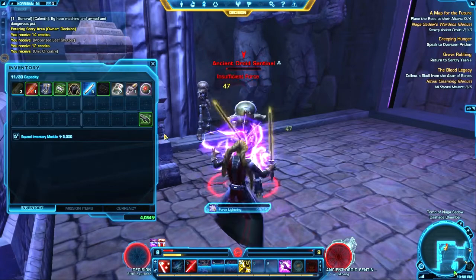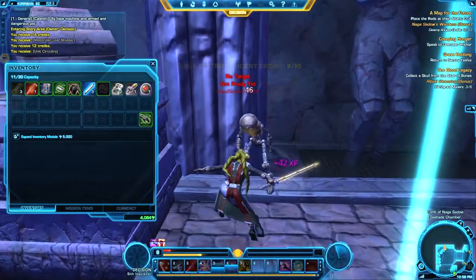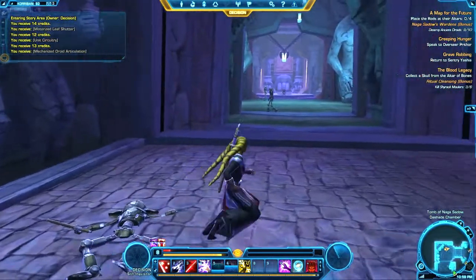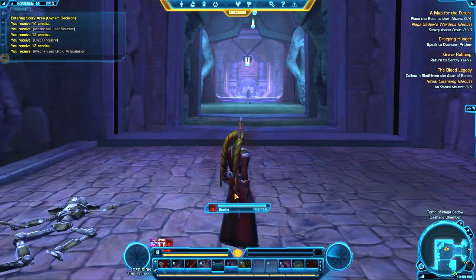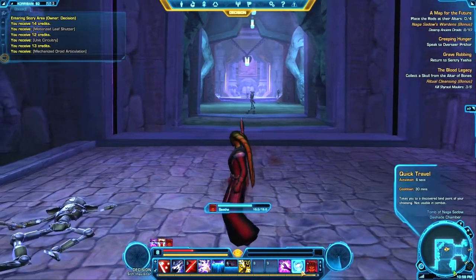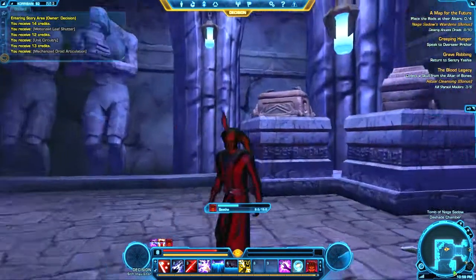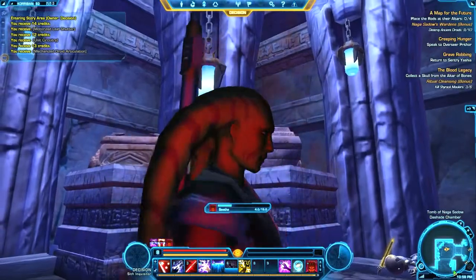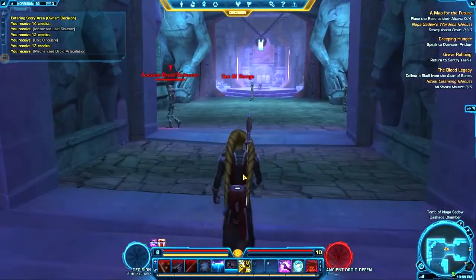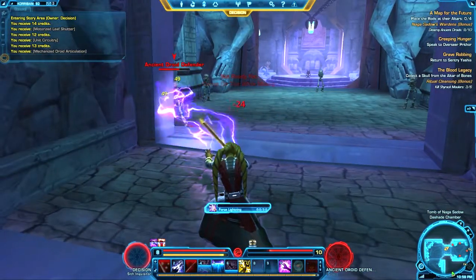You can either be a DPS or a healer when you choose the Sith Inquisitor. I think the Sorcerer has the option to heal — I'm not sure if the Assassin does. I just keep having these close calls. This is actually more difficult than I thought it would be. I'm just going to heal here. I really like the healing animation for the Sith Inquisitor — you pace back and forth. I'd say it's cooler than the Trooper animation where you just kind of tap your gun over and over and it gets really repetitive. But it's not a deal breaker, because you don't use it that much.